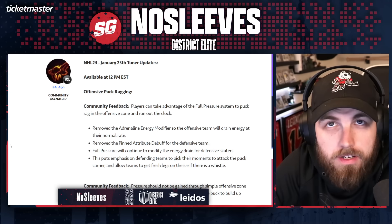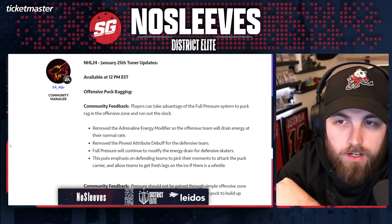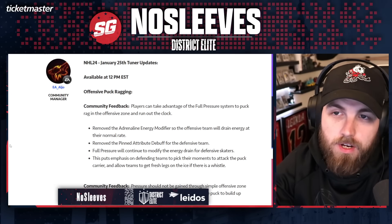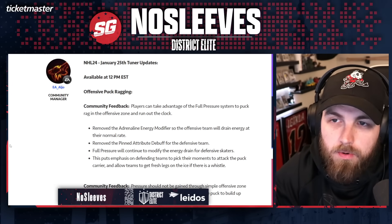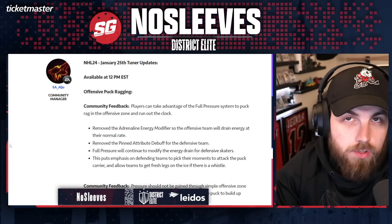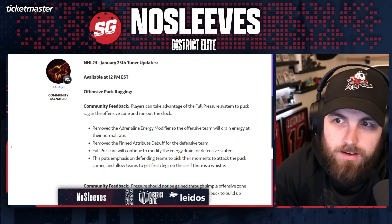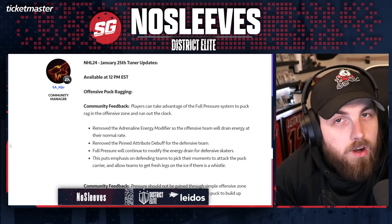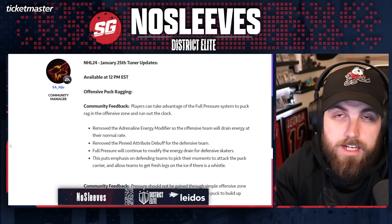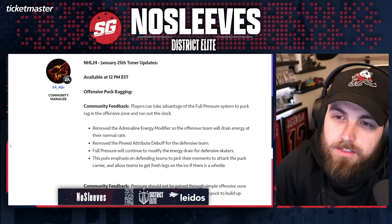Number one is offensive zone puck ragging. Community feedback: players can take advantage of the full pressure system to puck rag in the offensive zone and run out the clock. The biggest known example of this was what everyone saw on Twitter and social media when Ecchi was in the world championship game just about a week ago — you saw full-fledged at the highest level what you can do if you really want to abuse the full pressure system.